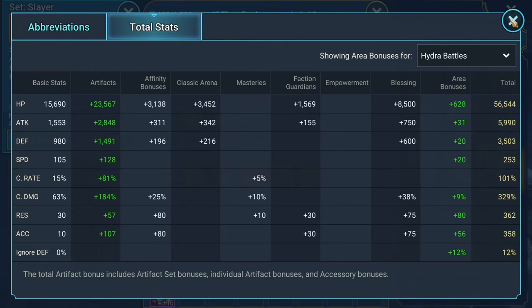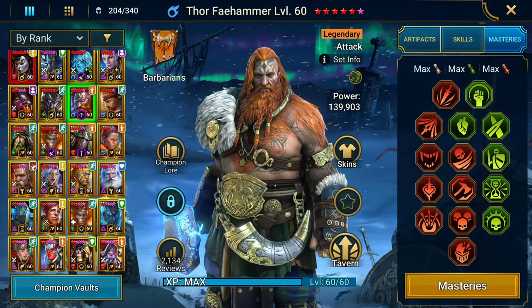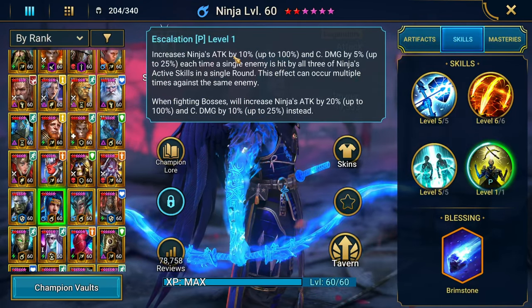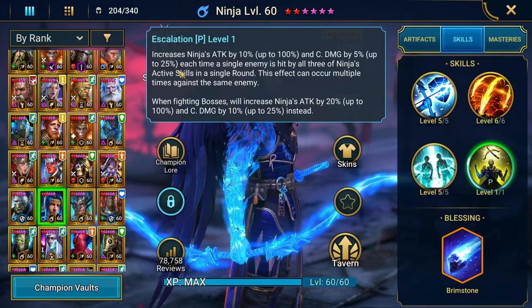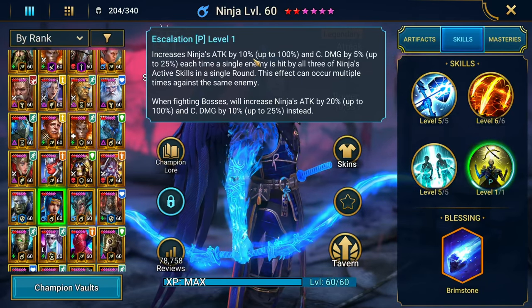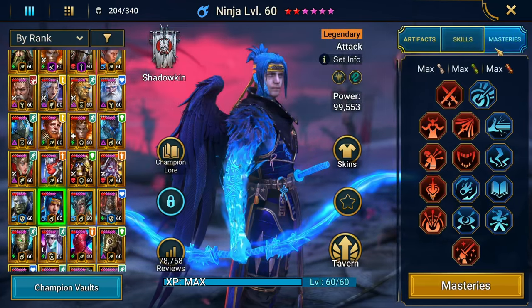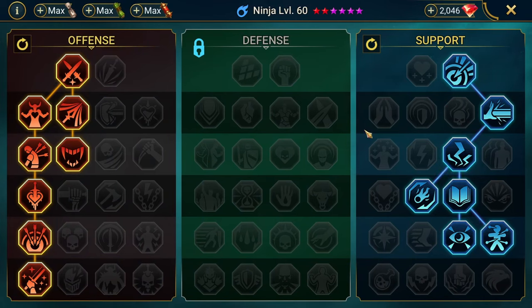These are the true stats when we go into Hydra. Thor has Nature's Wrath for the blessing and Helm Smasher for the masteries. For Ninja, he's got Brimstone with a low-level blessing and is fully booked. The cool thing about Ninja is his escalation ability — every time he attacks it increases his attack up to 100% and his crit damage up to 25% each time a single enemy is hit by all three of his active skills in a single round, lasting the entirety of the fight.